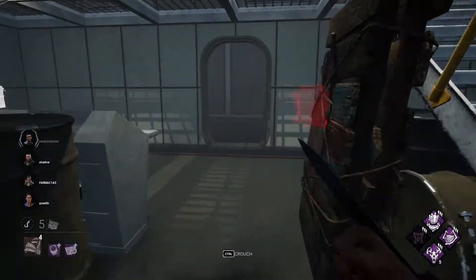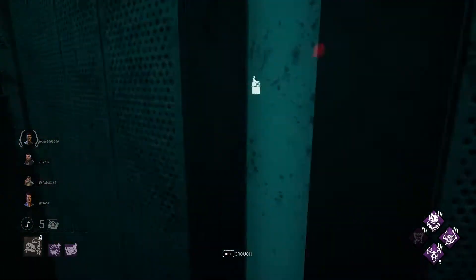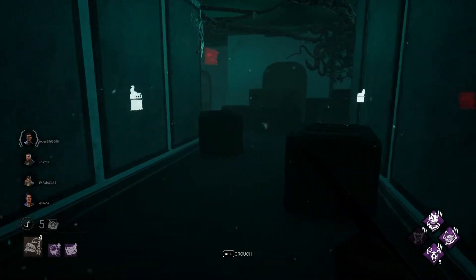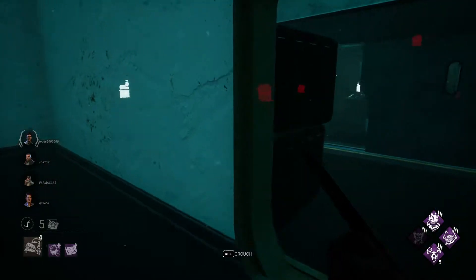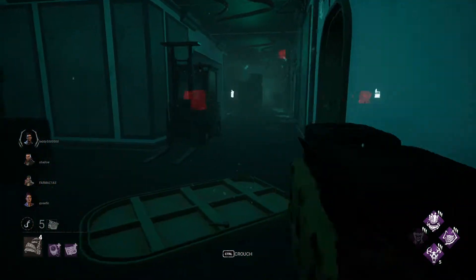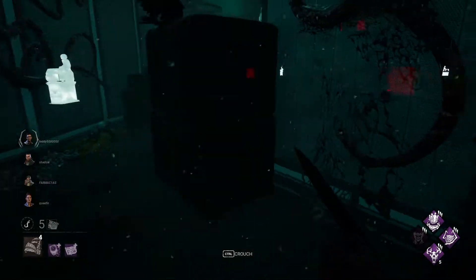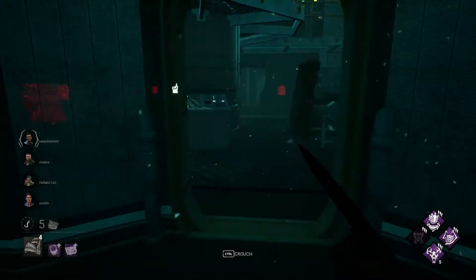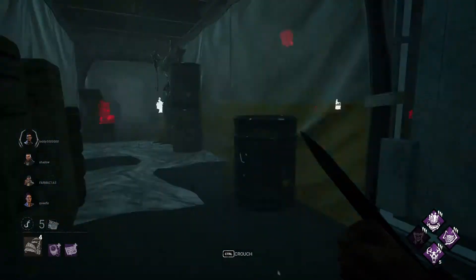This is called the Pandemonium build. If you look in the bottom left, I have Tamper Timer and Jigsaw Sketch. Tamper Timer takes off 30 seconds of an active reverse bear trap, and Jigsaw Sketch adds one of these white boxes that they have to go to.